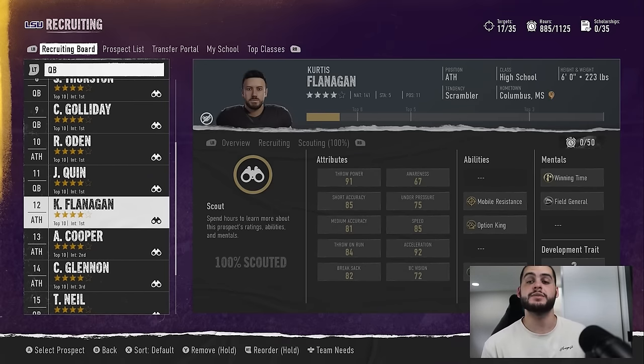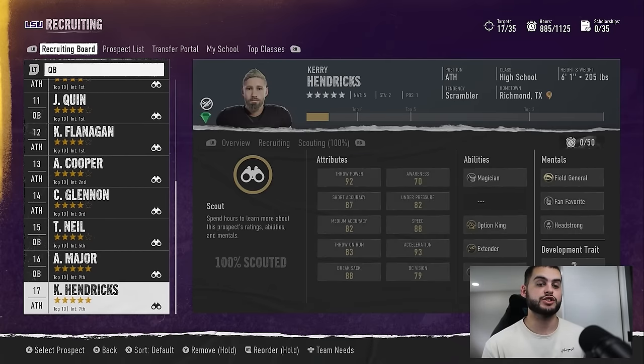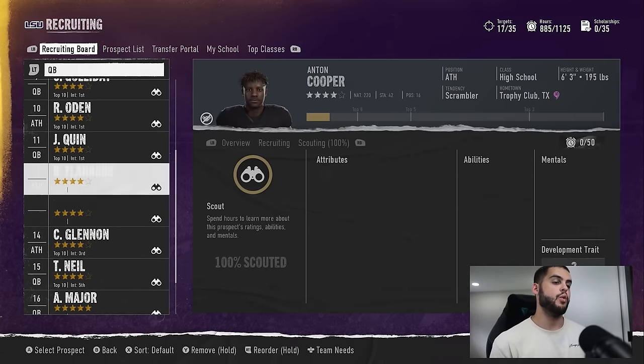Understand that if you want abilities upgraded you're going to have to hope and pray. So when recruiting or building a player, getting a good baseline with abilities is king. For instance, this quarterback has off-platform on platinum — a great ability — plus option king, magician, field general, and headstrong. He's technically a bust by stat caps, but his starting abilities are so strong you can just manually upgrade his ratings. Abilities are now officially the only variable you cannot change.